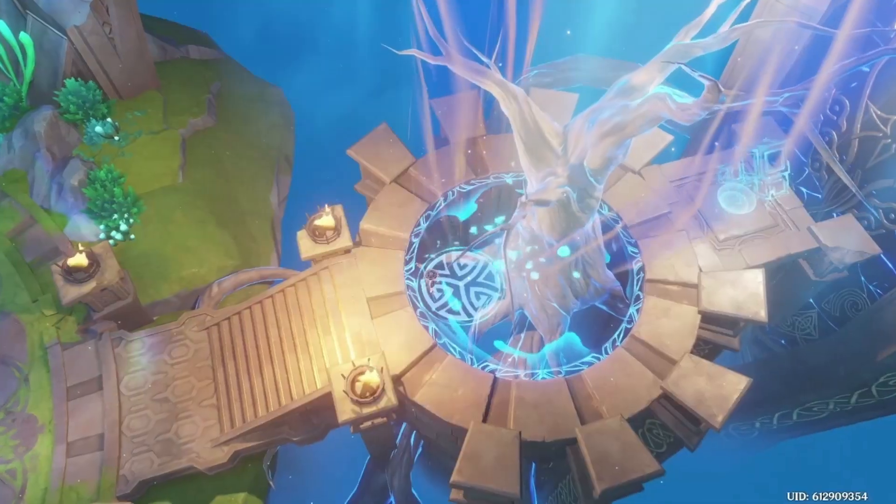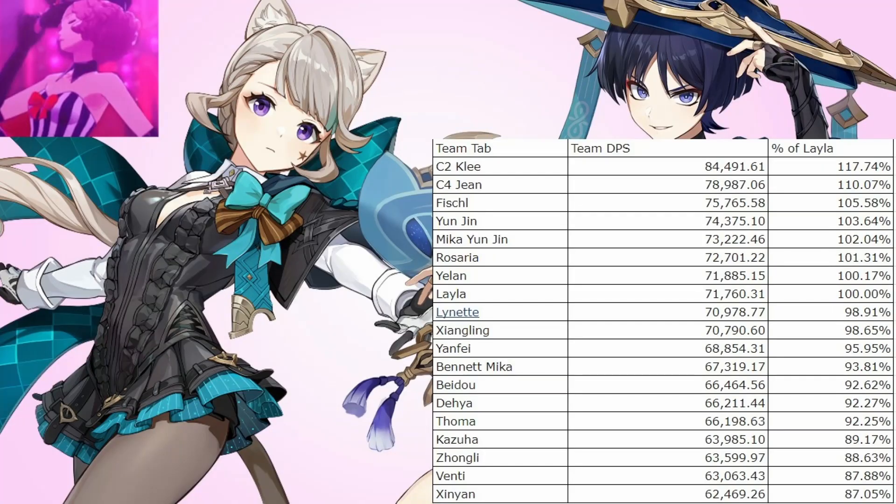Since Lynette can be used as both an Anemo sub-DPS grouper as well as a defensive option, we need to compare her to other Anemo sub-DPS options as well as other defensive options. Compared to Kazuha and Venti, she does more damage than both of them, even with them having Bennett's buff and her not having it, since she doesn't snapshot. Her being used before Bennett also means that you will get full Bennett uptime on Wanderer without needing to shorten his combo at all. This, along with her higher damage, allows the team DPS to be quite ahead with her compared to them.